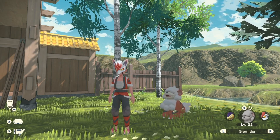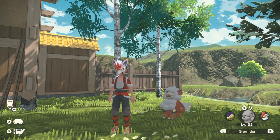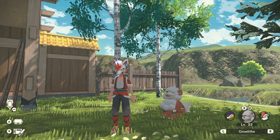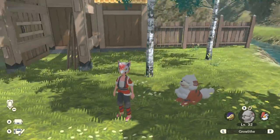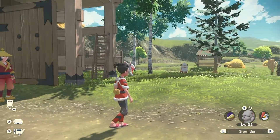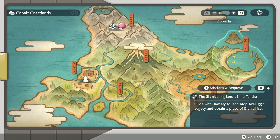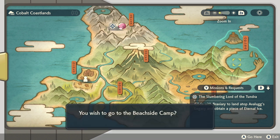That's all we know about the Hisuian Growlithe distribution — we don't know the moves, the level, the stats, or anything about the Growlithe itself. However, it is a free Hisuian Growlithe. You can actually get one in-game once you have the Coastlands unlocked, so it's not a hard Pokemon to find. Let's go in and grab one ourselves so I can show you guys exactly the location.